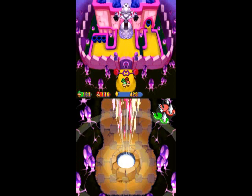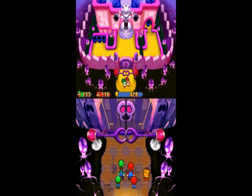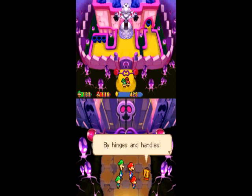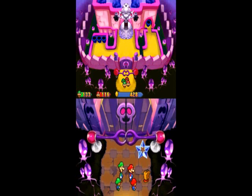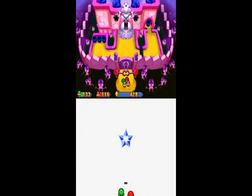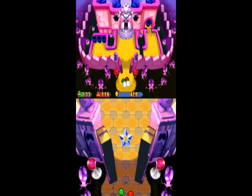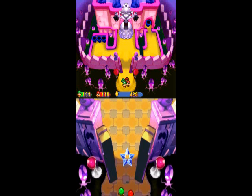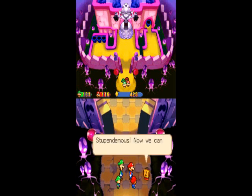Luigi might even be able to get us more bro items. So this is Shroob Castle over here. Look at that statue on the top screen — it's so vain. By hinges and handles! The Cobalt Star is reacting with extreme agitification! Hmm, probably at that door. Would it allow us to pass? It took care of those claws! And now the door's open! Alright! Good star! Stupendimous!